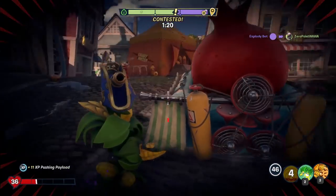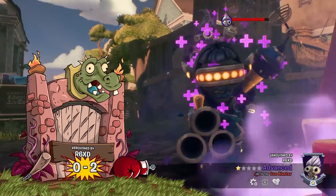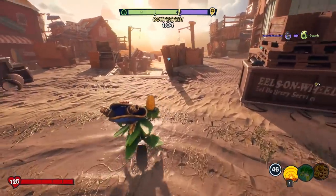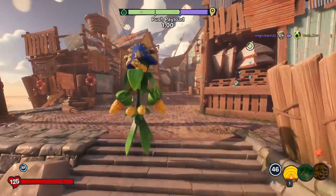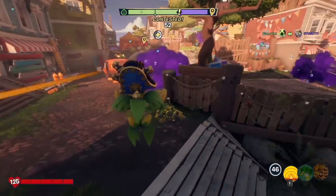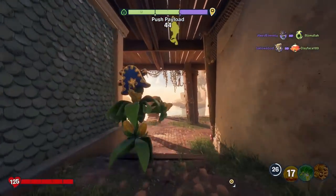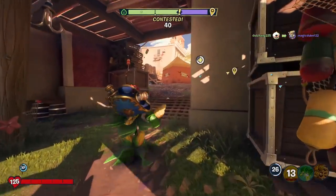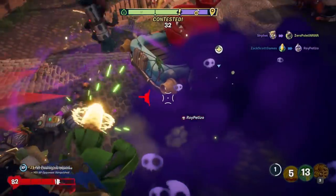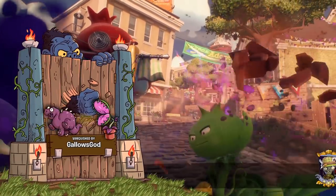Gosh, thank you guys. We gotta push this — here we go. So hard to see what's happening sometimes. He just came up and shot me. There's like three scientists. How do you deal with those guys? They just walk up on you and shoot you immediately — it's terrible. You'd hope that the chomper could handle it. Come on guys — we got a minute left to push this in. We gotta do something otherwise we're doing nothing.